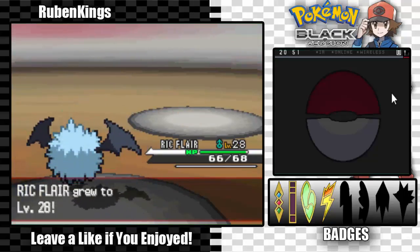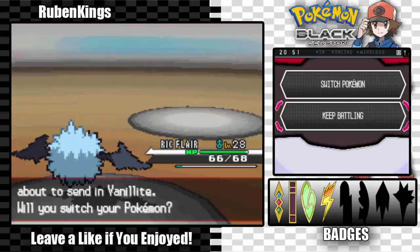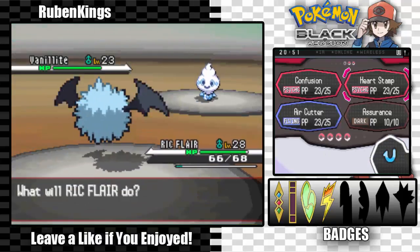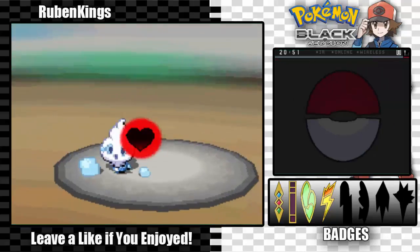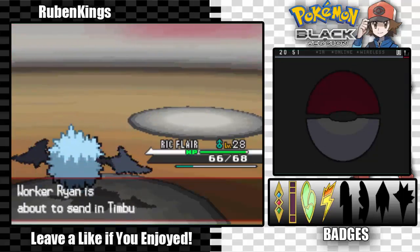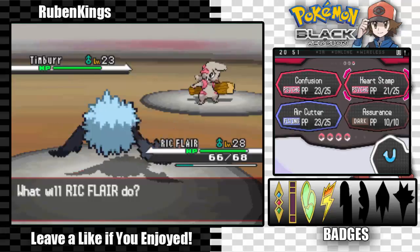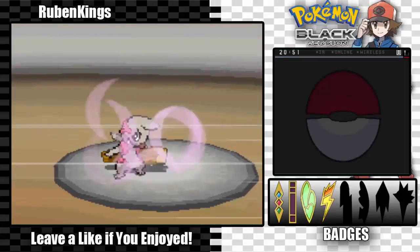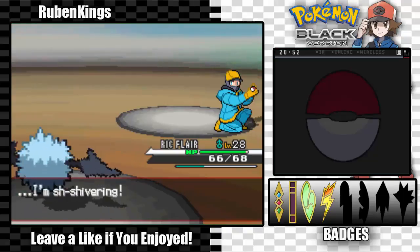Sorry, I drank some water there just to keep my voice from going parched. Vanillite — I'm a flying type so it's risky, but I'll go for Heart Stamp. We got the flinch and it's done. We got to level 28 — Timburr — and we did pretty good. I think this battle is pretty much won, this should be enough to finish it off and we're done here. Rick Flair had an amazing match.